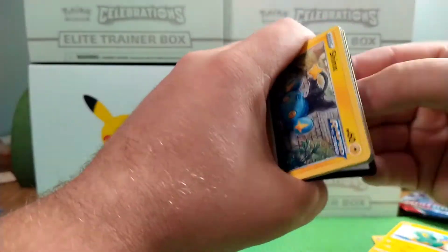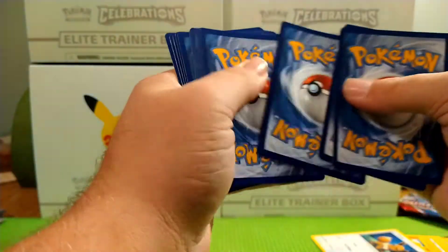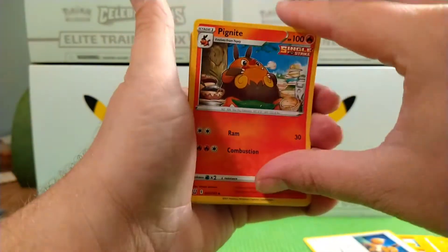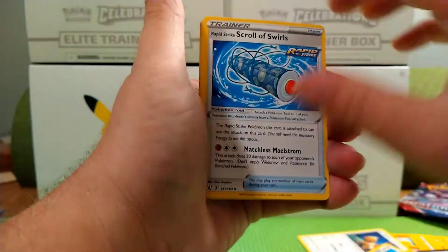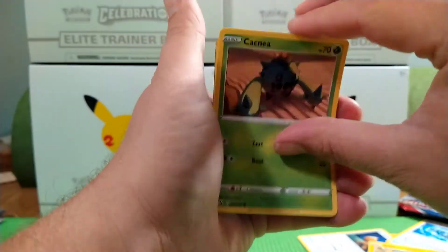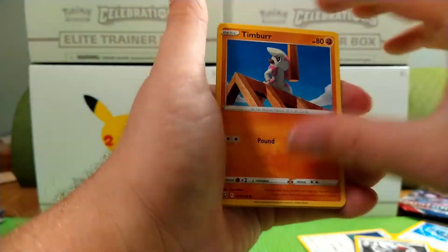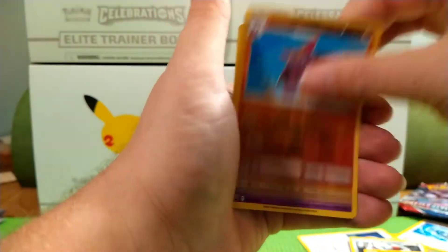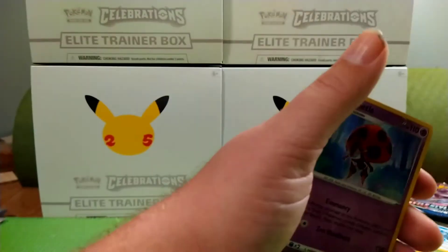We got a code card, Energy, a Pig Knight, a Dew Blade, Rapid Strike Scroll, Shinx, Cacnea, Cacnea, Ponyard, Timber, a Tepig. A Gliska for the reverse, for the rare — Beetle Hollow.